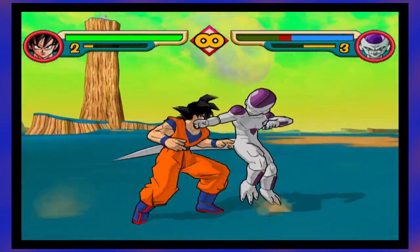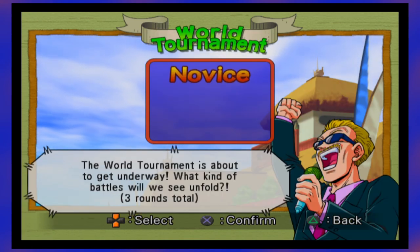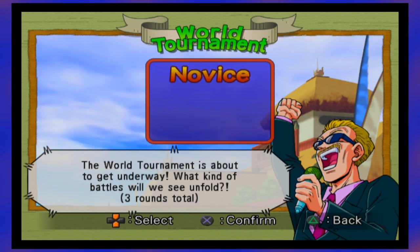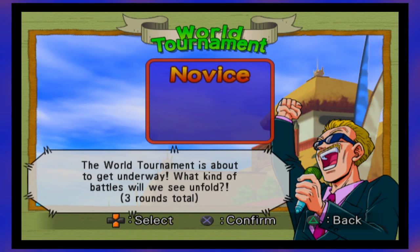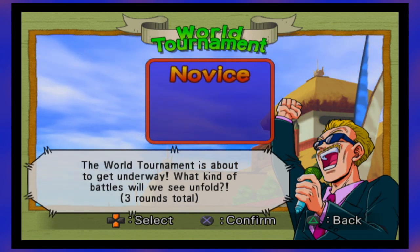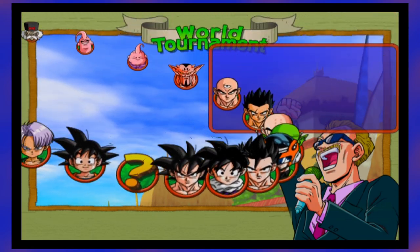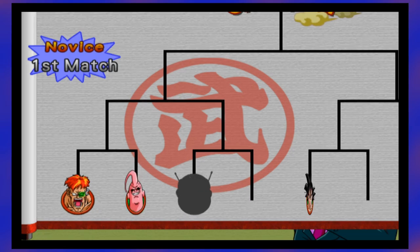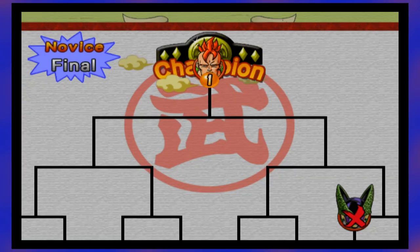Let's check out the game modes now. World Tournament is simple — it's just like World Tournaments in every other Dragon Ball game. You select your difficulty: novice, intermediate, and advanced. After you pick a character, you're placed in a bracket and your job is to fight through it to become the champion. At the end of the tournament, if you win, you gain a Zenny prize.